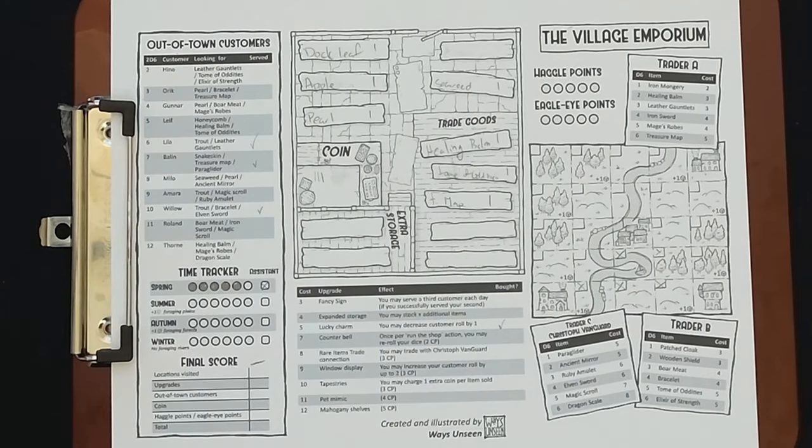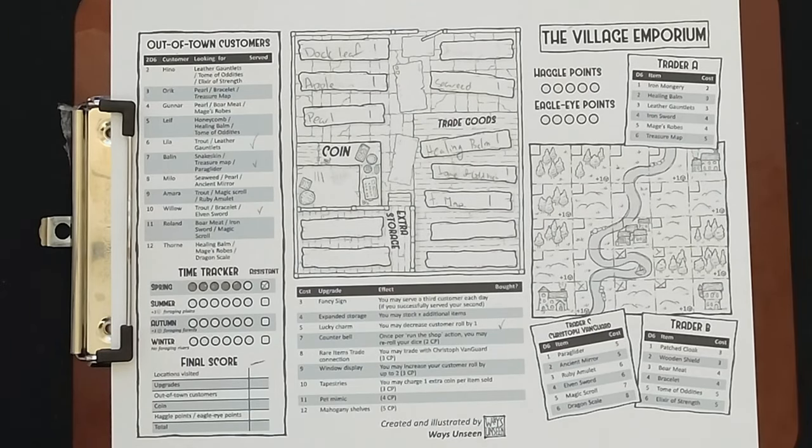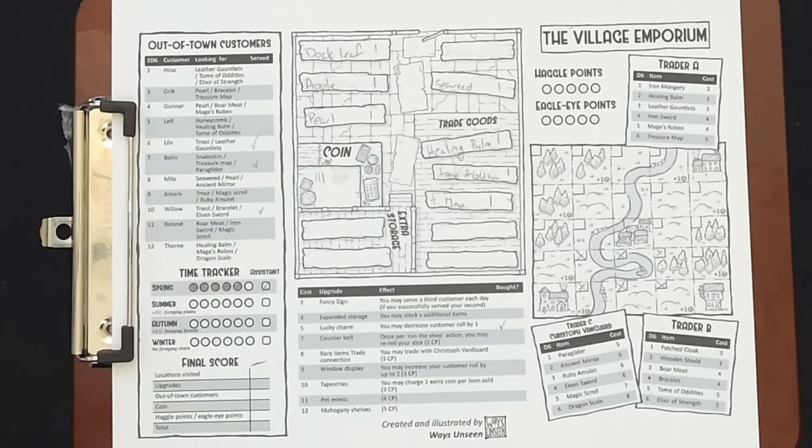We forage in the forest this time and roll an apple. Then we go to Trader A and roll a six — that's a treasure map, so there go our five coins. Since we foraged and went to the trader, that's the end of our turn. We have three coins for the assistant and need to make sure we have money. We're filling up our store now.